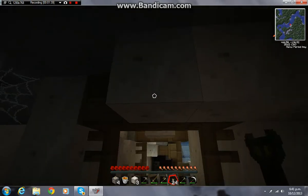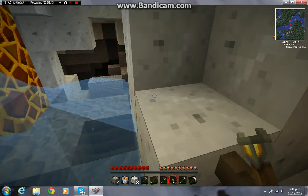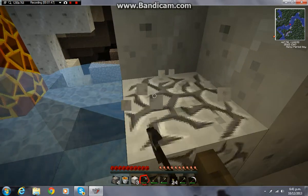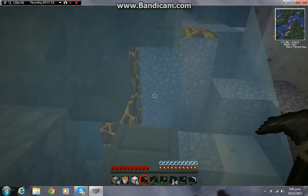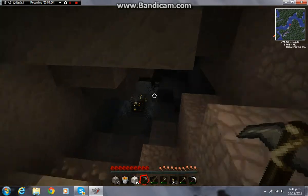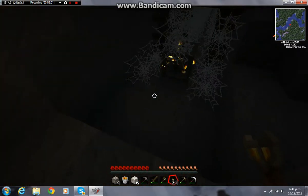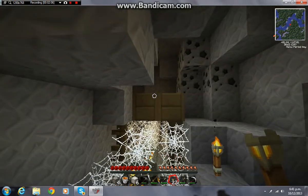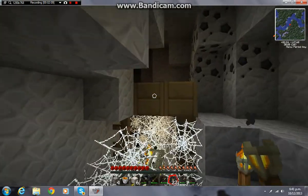I think we'll go this way. That way looks interesting actually. We'll mine through here and go over here. Oh yeah, it's a dungeon! I'll light this up — I made some torches, so there we go.